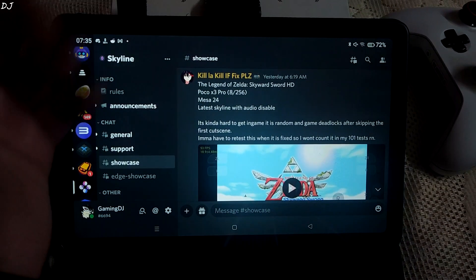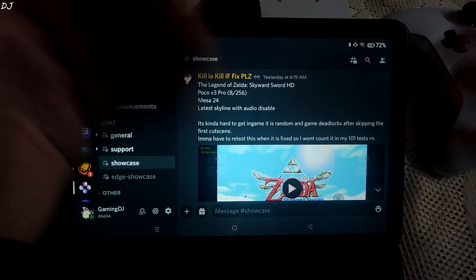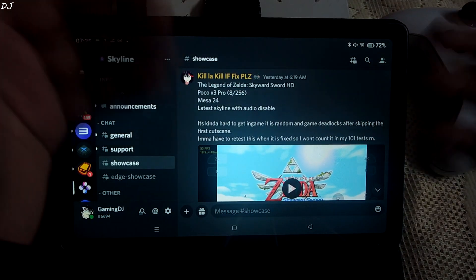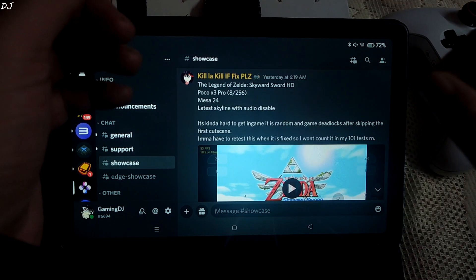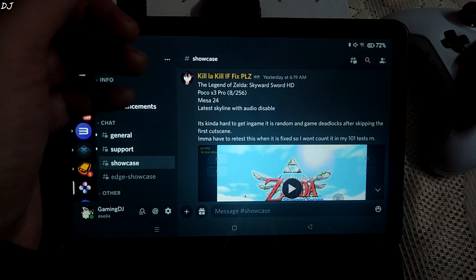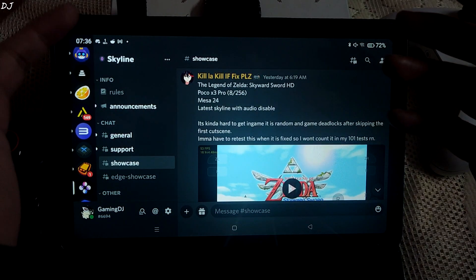Welcome back. Have you ever wondered who discovers new Nintendo Switch games that become playable on Skyline Android Emulator after it gets updated? It's not me — I get to know about this information from a certain source. The source I'm talking about is Skyline's Discord server.